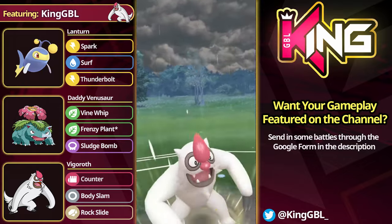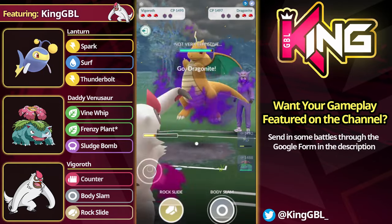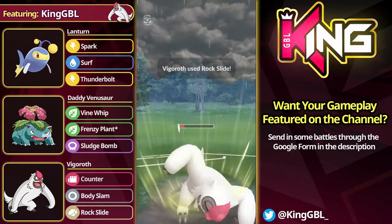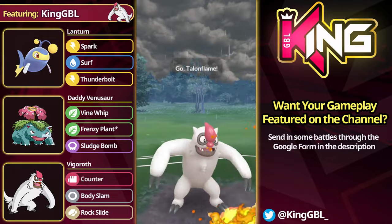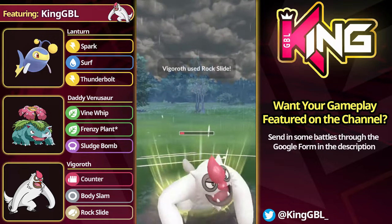We can just Body Slam spam. We do get the bait off here. We go for a for-and-fro, but the opponent goes for a catch. We go for a little bit of an overfarm. I'm going to go straight for the Rock Slide. In this match, this Body Slam would not be enough — we're going to take this out. We've got the Rock Slide loaded. The opponent will still get one Incinerate off the move. Good games there.